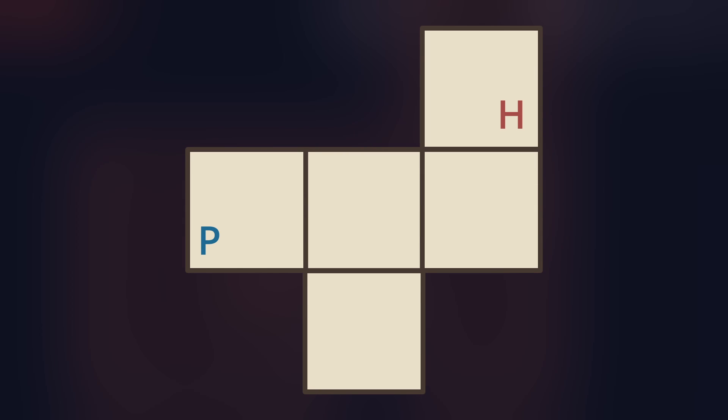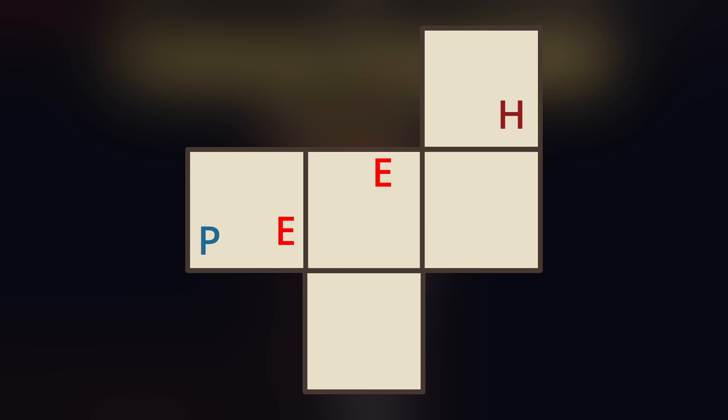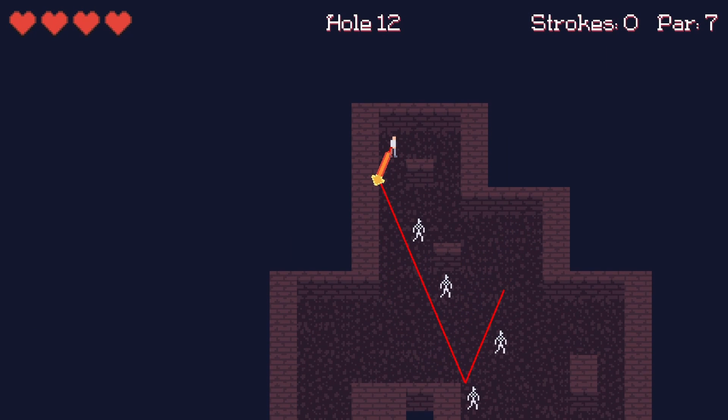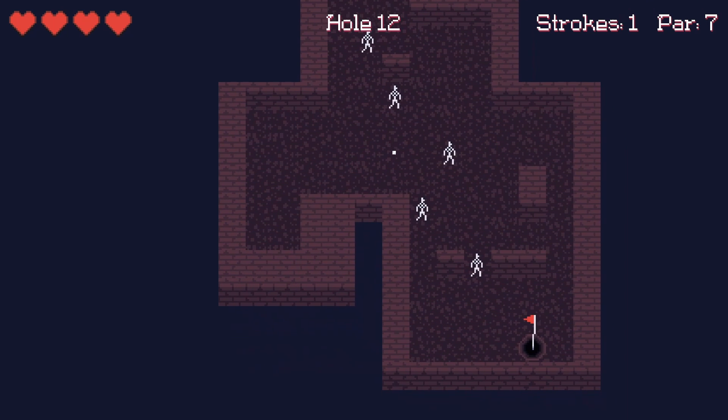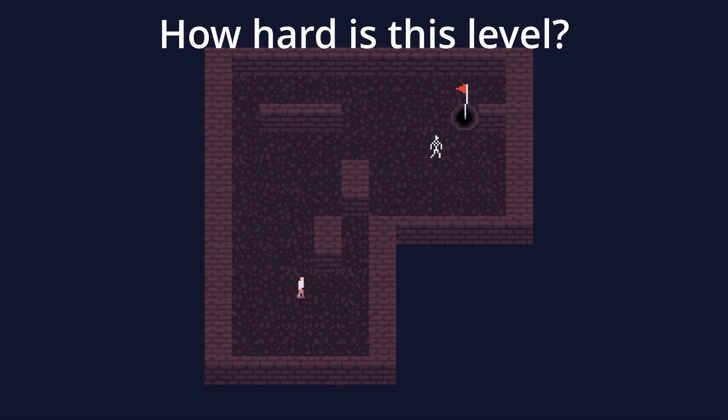After the level shape is determined, I place the hole and player somewhere within the two steps furthest from each other, and begin to populate the level by iterating over it, placing enemies and obstacles until the desired level of difficulty is reached. Since the generation is driven by the desired difficulty, let's first discuss how I determine how hard a level is.